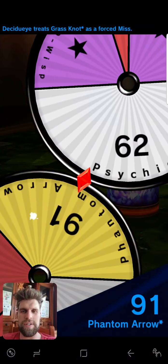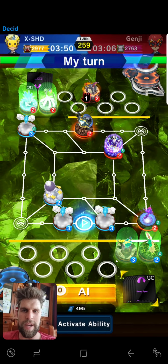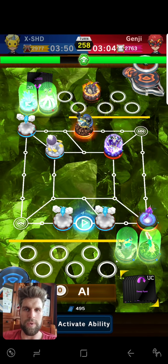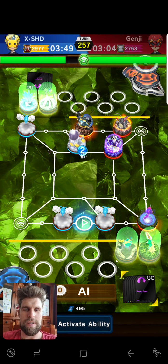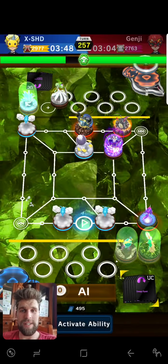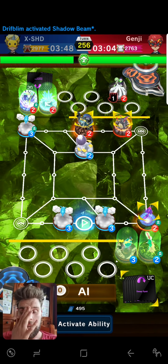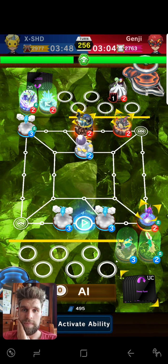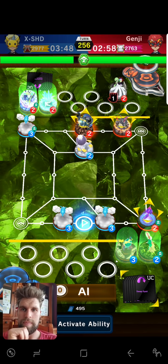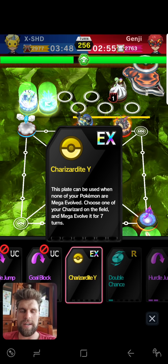I'll just move up here and pressure the goal. I thought it was only after its first — what's going on? I don't even have Marshadow on the board, so I've got to watch out for that. I want to take away on the Guzzlord or the Lunala. I'm going after Lunala — he's minus 30, so looking for my purple. We'll take the miss and go after that Charizard. I'd rather not let the mega pop out.